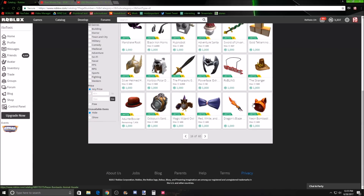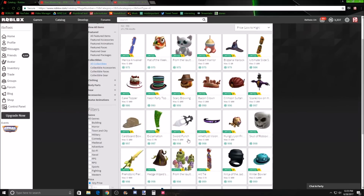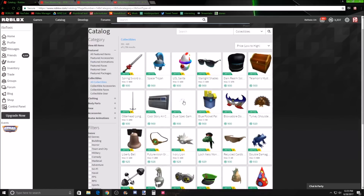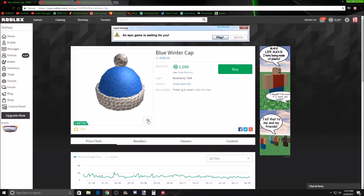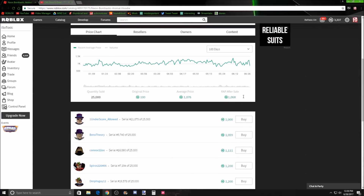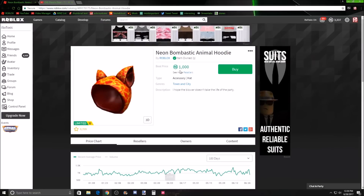There actually aren't many good items for under 1k. Some items are decently unstable — they go up and then they go back down, so this is probably on its up part and then it'll go back down. I'd recommend avoiding those. But stuff like the Neon Bombastic Animal Hoodie is good — it's worth about 1.5k and that's the value given when you trade.